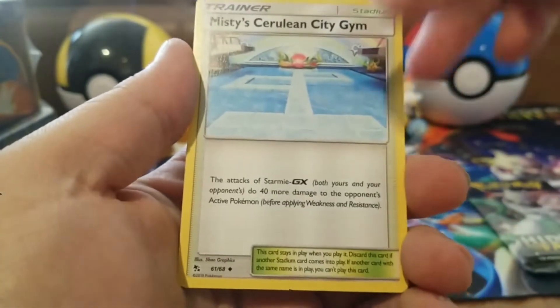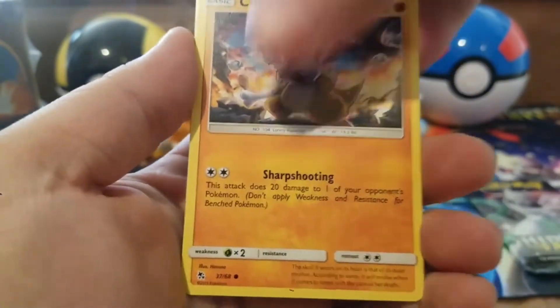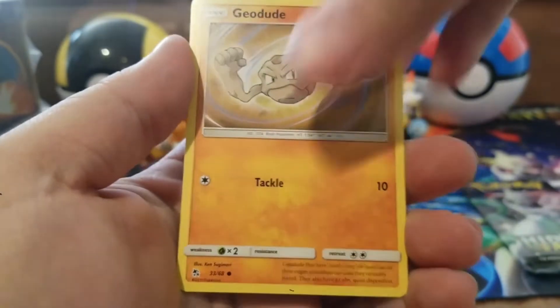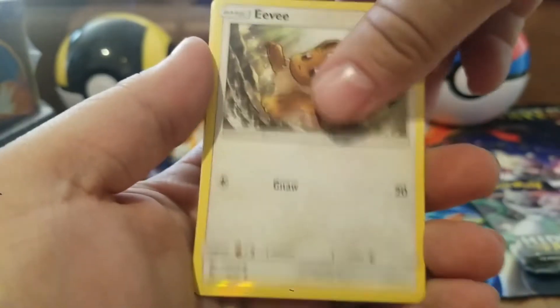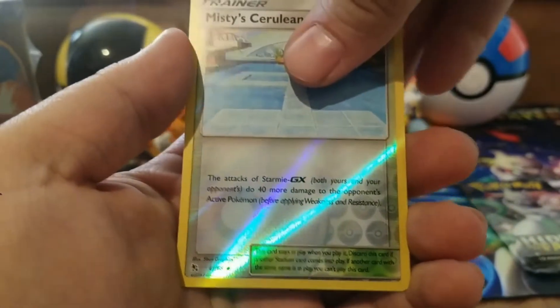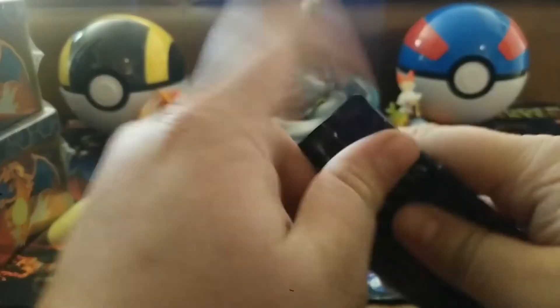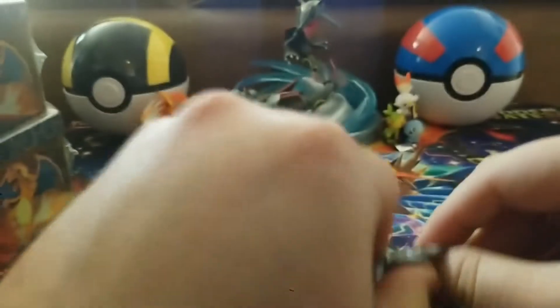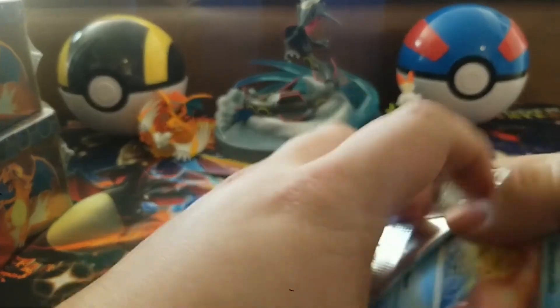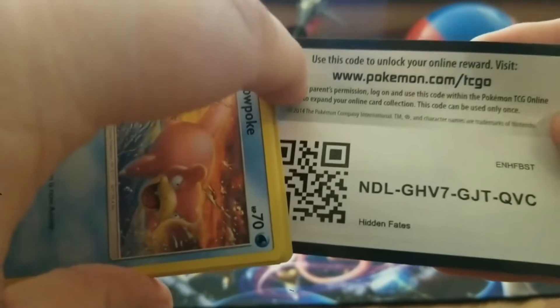Pack two: steel energy, Malamar, Misty's Gym, Jynx, Lum Berry, Paris, Cubone, Voltorb, Geodude... Eevee, and a Misty's in reverse holo — I think I've been looking for this one in reverse holo, so that's cool! Bill's Analysis for the rare. Pack three, not off to a great start but I'm okay with that.